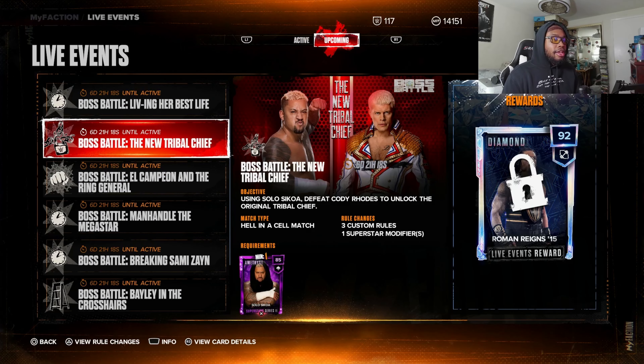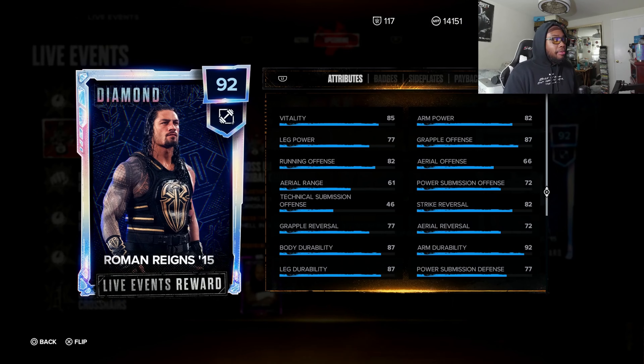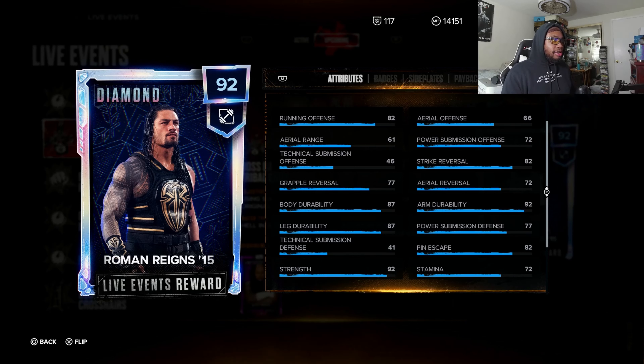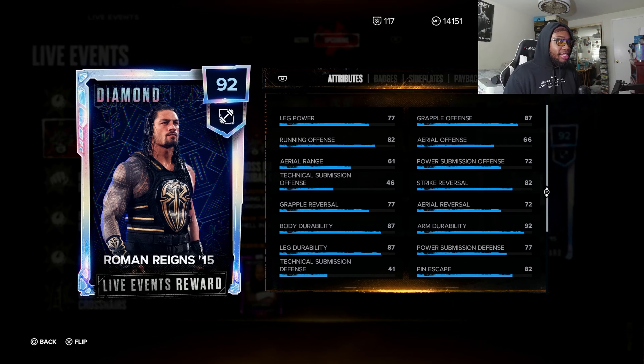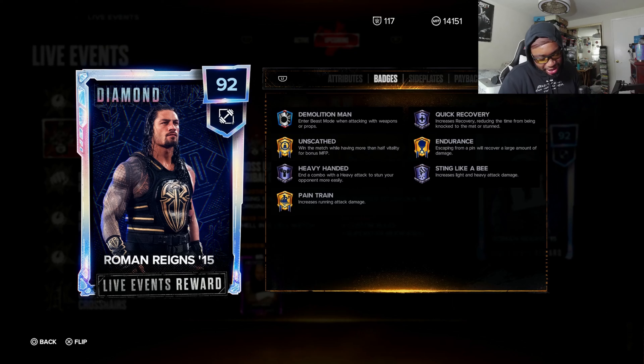Last but not least we have Roman Reigns 2015, which is really cool. Diamond tier 92 overall. His moveset is already insane. Arm power 82, leg power 77, strike reversal 82, body durability 87, leg durability 87, arm durability — this is definitely a defensive card. Pin escape 82, finisher and special 92, movement speed 82. This card is incredible. I saved it for last — I hadn't looked at his stats or badges beforehand and yes, it is everything I expected.